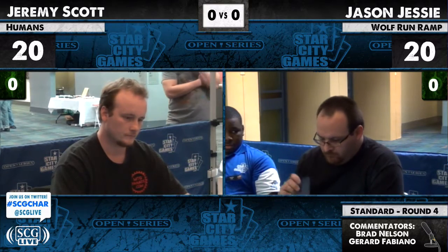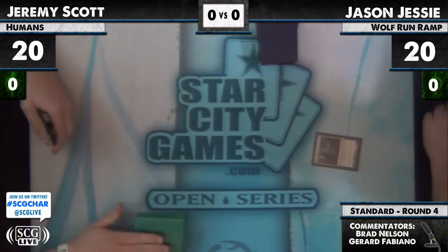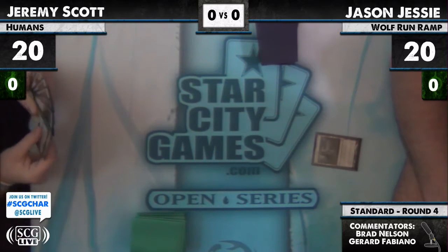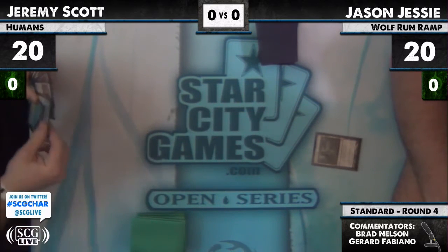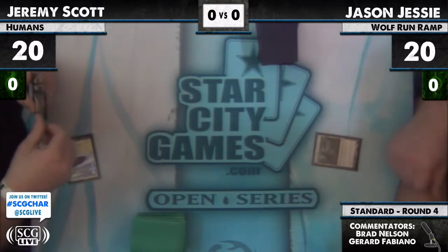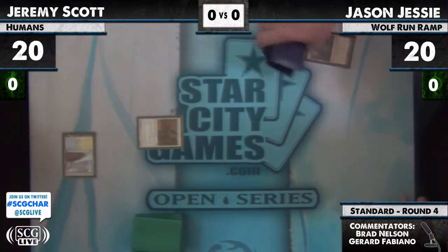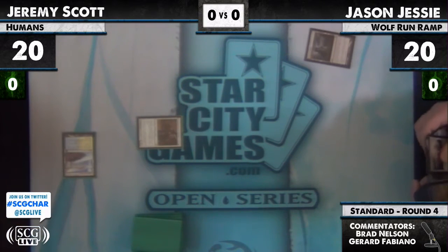This white weenie deck seems really cool. The fun factor is pretty awesome. So humans is on the draw. Jason leads with an evolving wilds. Jeremy goes with a Seachrome Coast and a Champion of the Parish — that's probably one of those better starts.